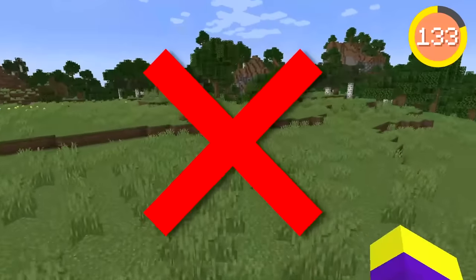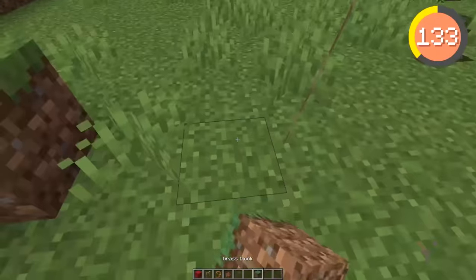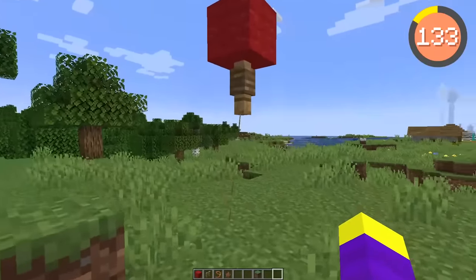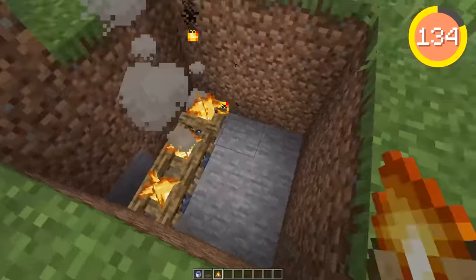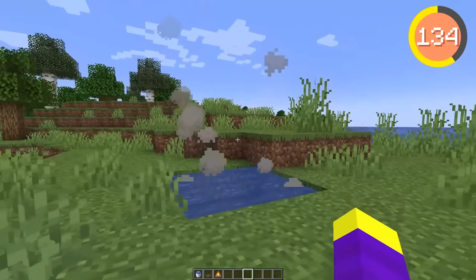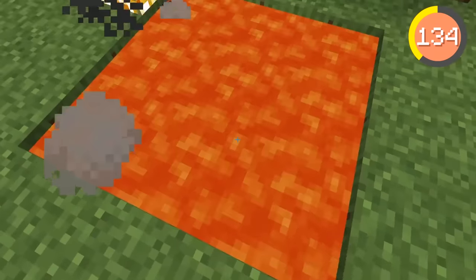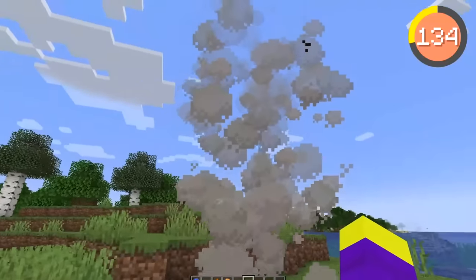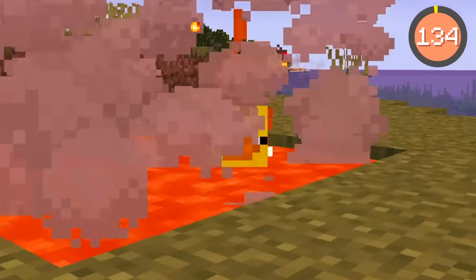Something that isn't in Minecraft is balloons, but with a colored block, a fence, and a little animal cruelty, it is actually possible to have balloons in Minecraft. Another thing that is also not in Minecraft is hot springs, but that can be changed by placing some trapdoors and some campfires underneath a pool of water. You can also do the same technique by placing campfires under lava to get some smoky lava — just be careful when swimming in this one because it might be a little too hot.